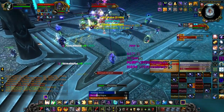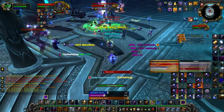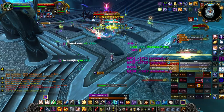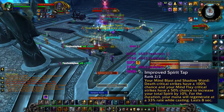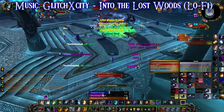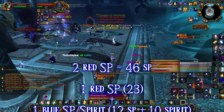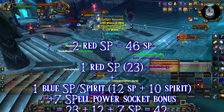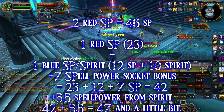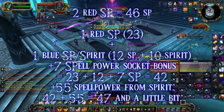For gemming, you can ignore the +5 spell power socket bonuses, but you do want to activate the +7 socket bonuses if you can fill them with a blue gem — you have to go for the spell power and spirit gem. Because of the Glyph of Shadow and the Twisted Faith talent, we get 50% spell power scaling from spirit. The Improved Spirit Tap talent also gives a 50% chance on Mind Flay ticks and 100% chance on Mind Blast to increase our total spirit by 10%. This means that a red+blue socket filled with one spell power gem and one spell power/spirit gem, activating the +7 bonus, effectively yields more spell power than two red spell power gems.